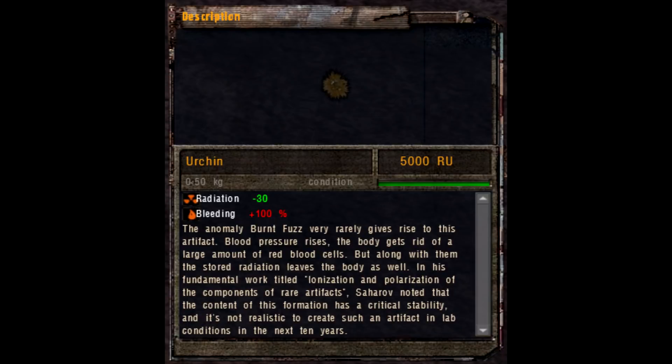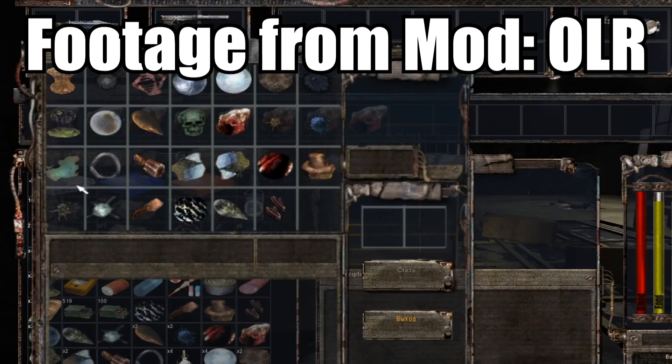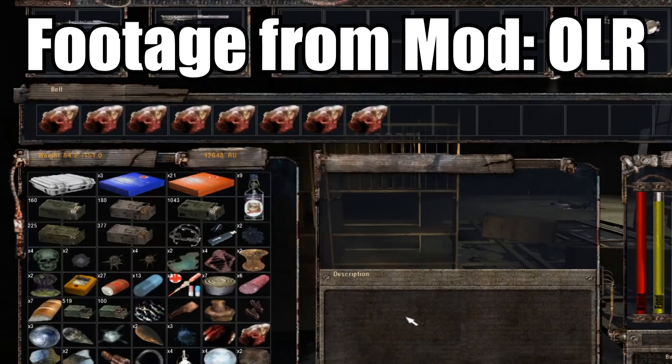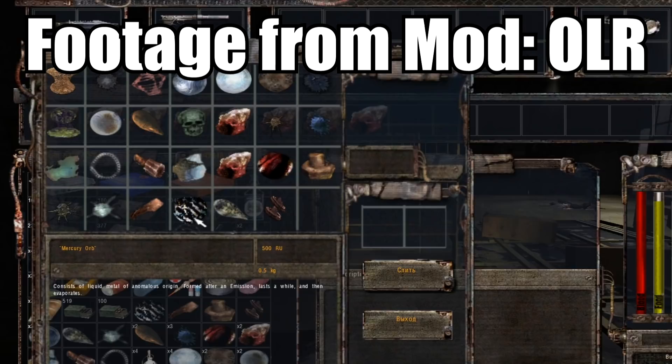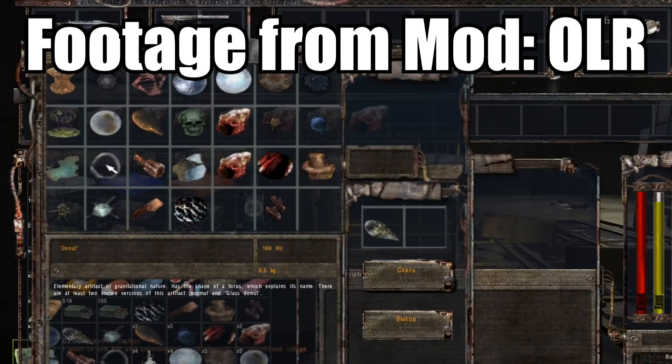It is mentioned that Sakharov was the one to explain all of this in his fundamental work titled 'Ionization and Polarization of the Components of Rare Artifacts.' Coming back to the concept of creating artifacts in laboratory conditions, it is possible that this is a reference to a cut concept called artifact merging, where the player would be able to create their own artifacts via a special device using other artifacts and items as ingredients in merging recipes. Basically, the device would recreate the conditions typically seen in anomalies with the goal of artificially generating artifacts.